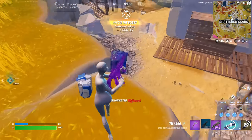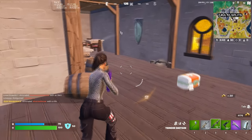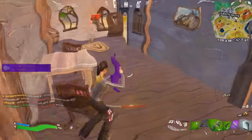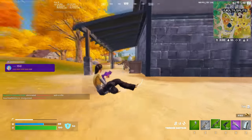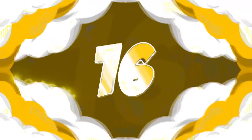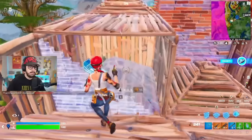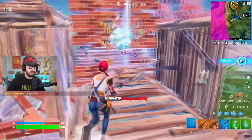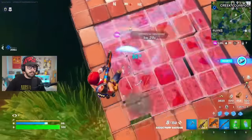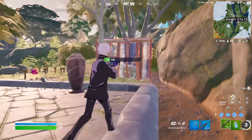If you want to use a pickaxe that everyone else seems to be using though, you definitely need to try out the Driver. This is a 500 V-Buck pickaxe that has been in Fortnite pretty much since the start, back during Chapter 1 Season 5. We don't really see too many pickaxes becoming more popular than the Driver, and I don't think that's going to change anytime soon. It's going to work with every single skin you own. There might be a few that are slightly more popular, and one of those might actually be the Studded Axe, coming in at 800 V-Bucks. What has made it so popular is that it was introduced back during Chapter 1 Season 8 and is also known as one of the quietest pickaxes in Fortnite — we see a bunch of pros and streamers using it every single tournament because it makes almost no sound.